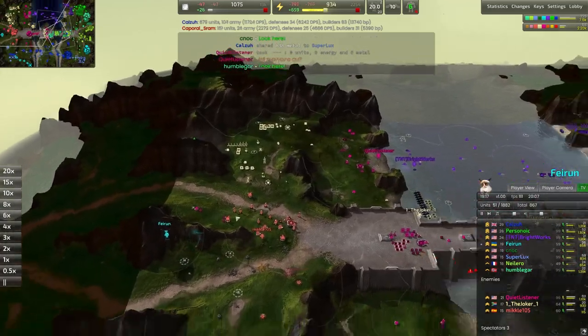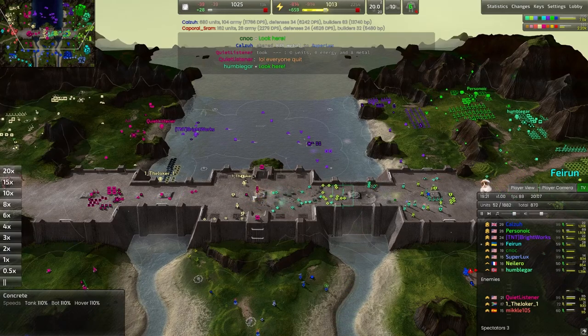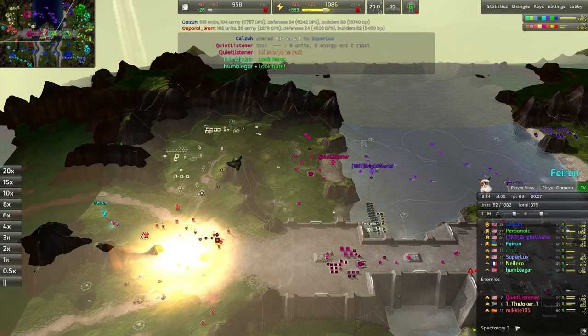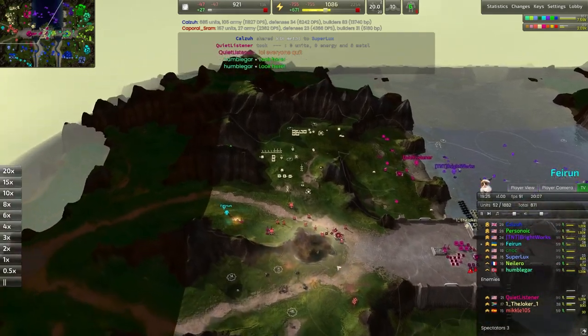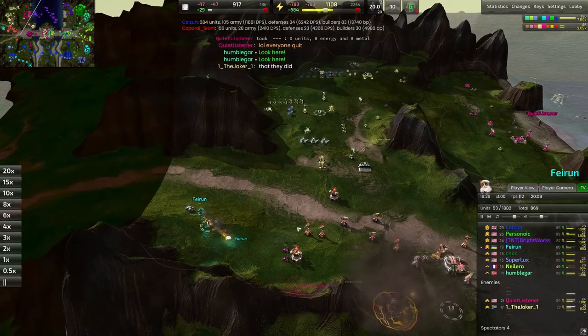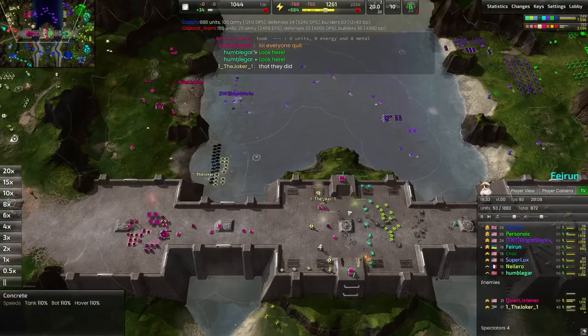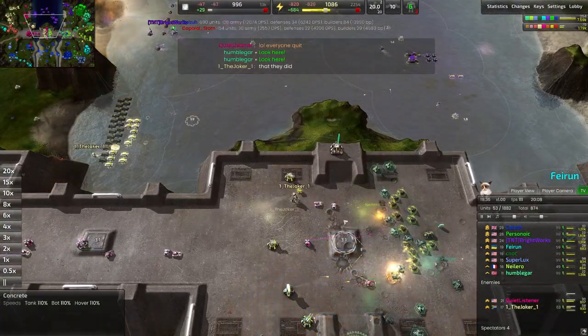Quiet Listener says 'lol everyone quit' — yeah, they're not wrong. Looks like basically everyone did quit. I'm not sure why the middle of the map suddenly quit out — either a disconnect or some other issue. But either way, a lot of the middle of the map was completely taken down. Now a commander is in the back line here. Faerun decides I've had enough of this — I'm just going to put a commander in the very back of the map.